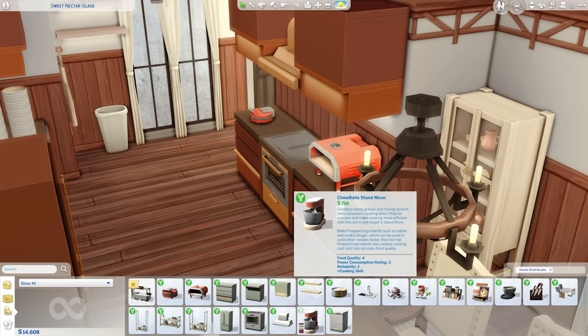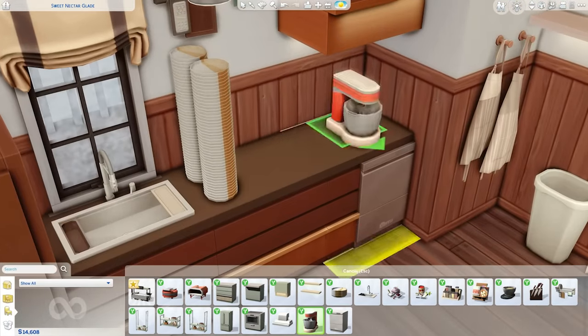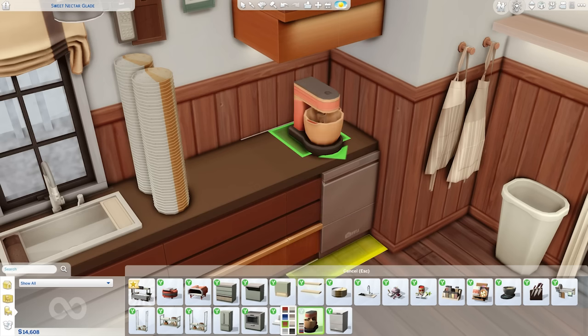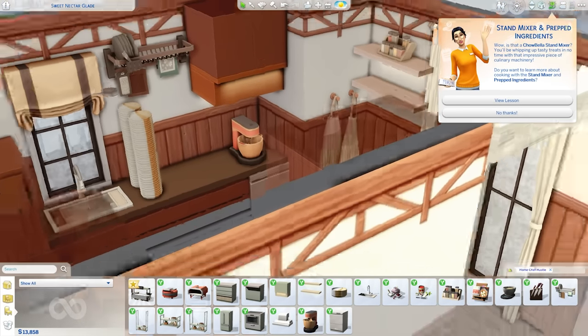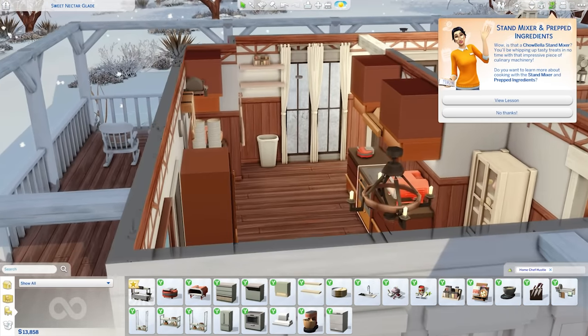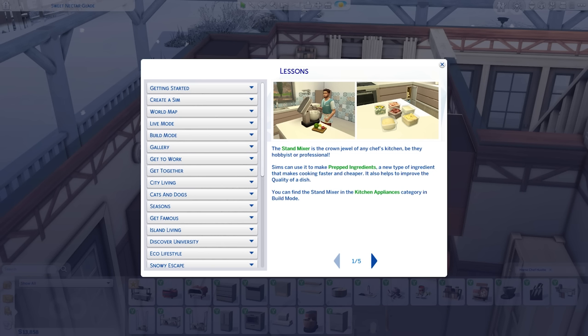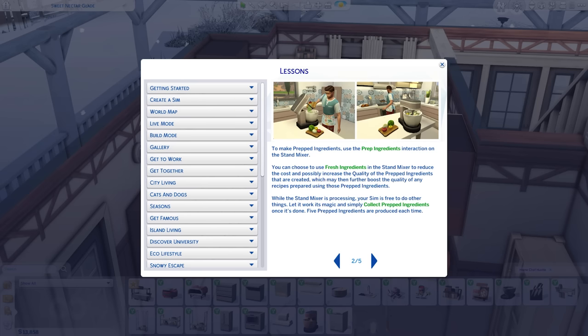'Prep for success and make cooking more efficient with this set-it-and-forget-it stand mixer. Make prepped ingredients such as batter and cookie dough, which can be used to cook other recipes faster than normal. Prepped ingredients also reduce cooking costs and help increase food quality.' We're going to place the stand mixer over here. There's a new lesson on the stand mixer and prepped ingredients — sims can use it to make prepped ingredients, a new type of ingredient that makes cooking faster and cheaper and also helps to improve the quality of a dish.